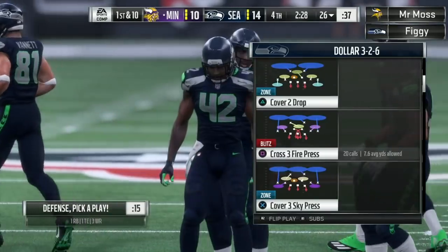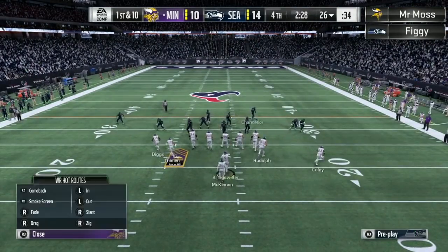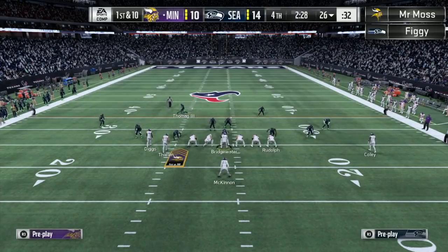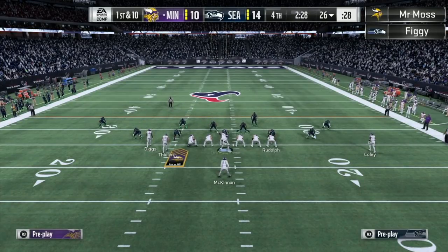14-10 now. Let's see if Moss can come up with a good drive. Moss probably wants this to be the last drive — go down, score seven, win the game, worry about the GOAT in the Final Four. You're going to see pitch, dive, that tight end going on the street, and that running back coming out on the wheel route. The question is, does Figge have the D for it?